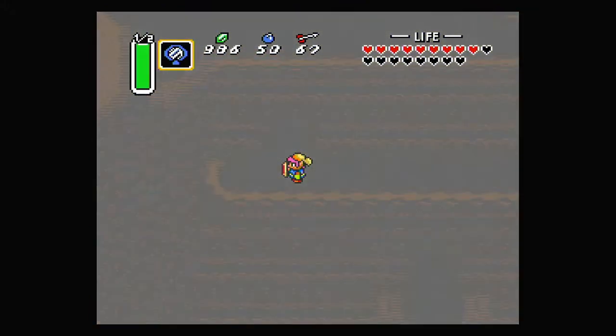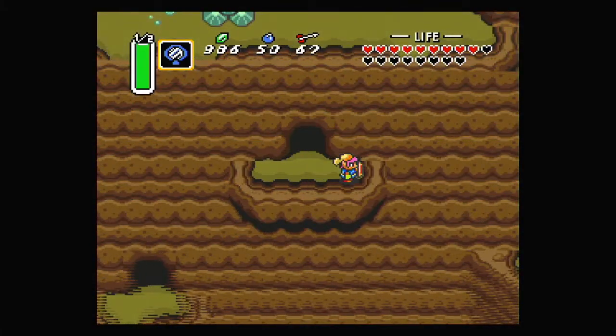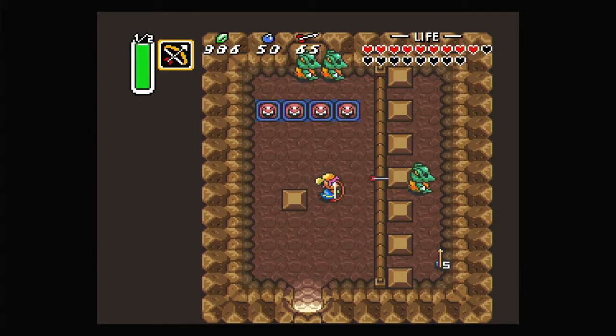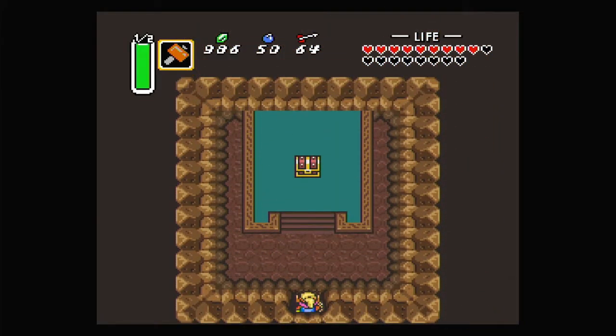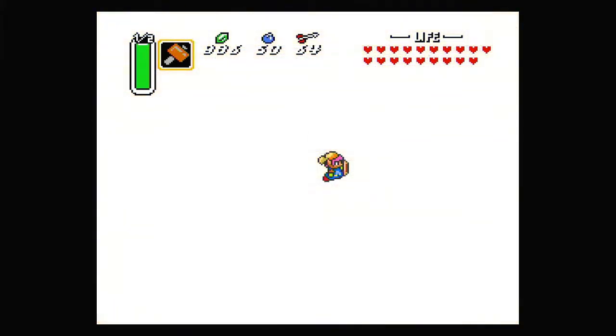This is a place we can only get to from the dungeon, to get over to this entrance in the Light World, since we can't jump down from above. Let's check out this place and just need to take everything out — that opens up the door. And in here is the final piece of heart! Now we have 19 heart containers. Back into the dungeon we go. That's a really cool way to hide a piece of heart, but it's very easy to miss.